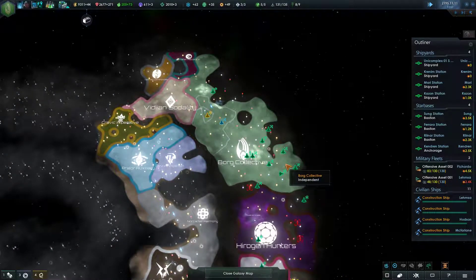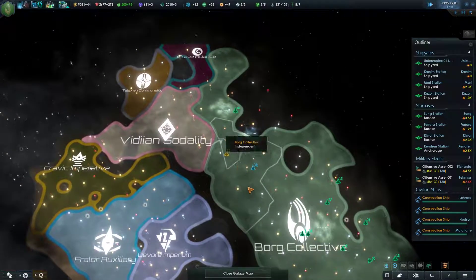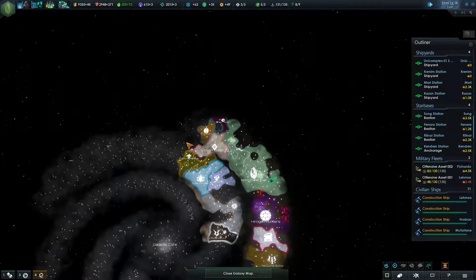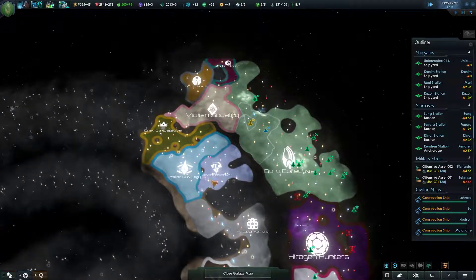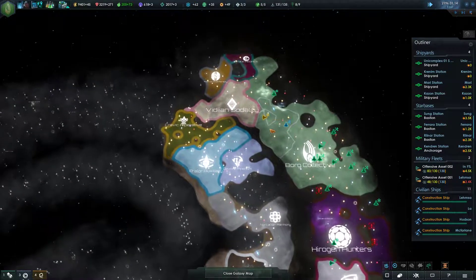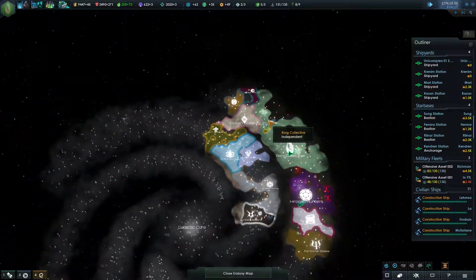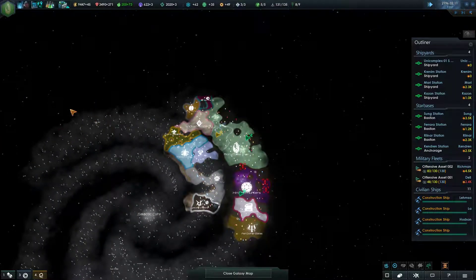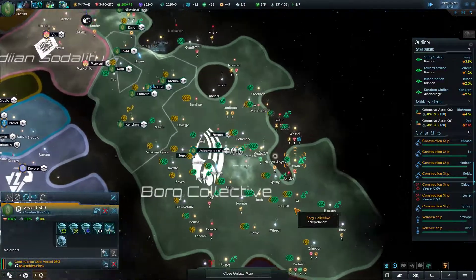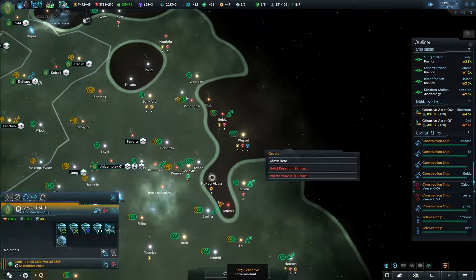I'm gonna go ahead and speed things back up now that the sort of craziness is done. One of my primary objectives is I want to expand all the way out to kind of that arm of the spiral, and then turn around and come back down this way. I think this expansion by another faction is not supposed to happen - they're not supposed to be able to expand across territory like that. I'd like to grab control of this arm and then maybe push into this arm. I don't know what happens if I run into the Founders and the Jem'Hadar over here.